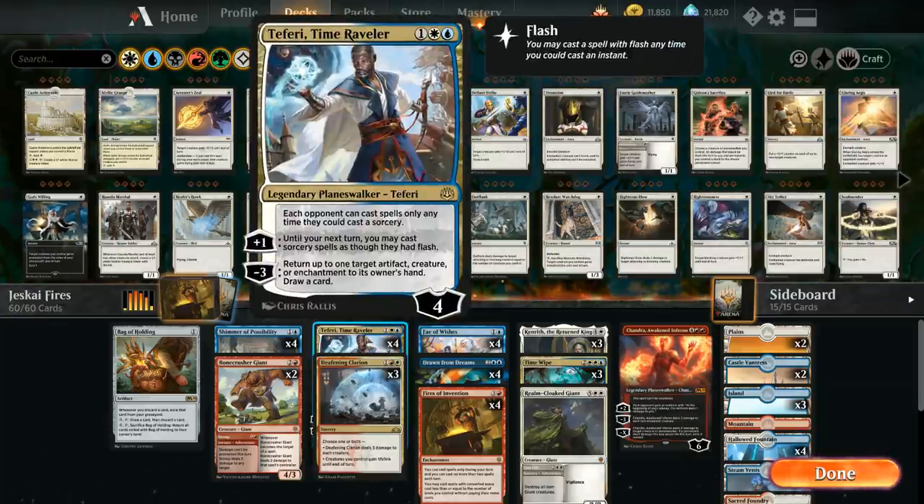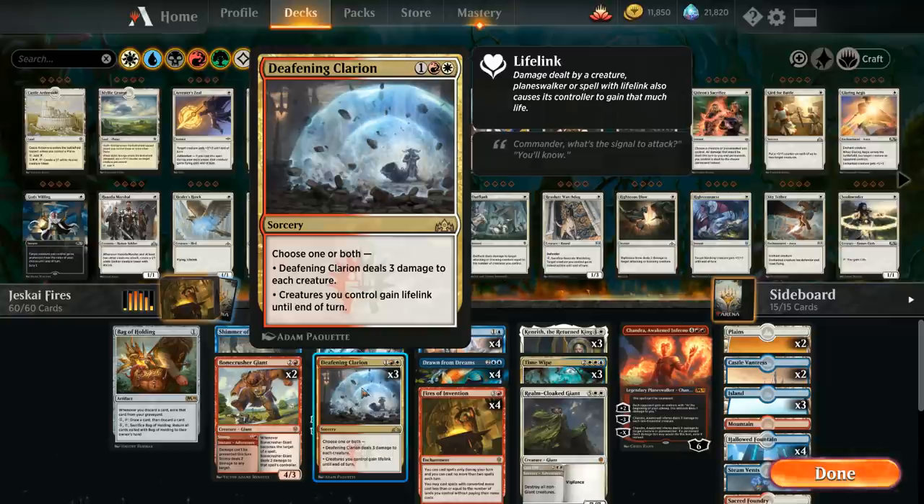At three mana we've got the full playset of Teferi, Time Raveler to slow down the opponent and draw extra cards. This is the one card that runs straight into Narset — every other card-draw effect either isn't a true draw or can be activated at instant speed during the opponent's turn to circumvent Narset. Teferi is also very powerful against blue-green Flash decks with lots of counterspells, which are otherwise pretty tough to beat with this strategy.